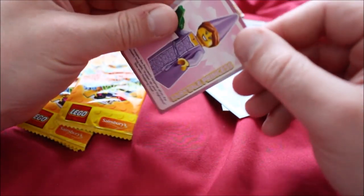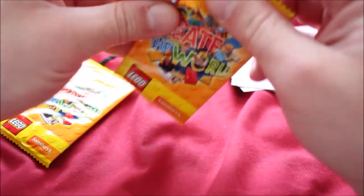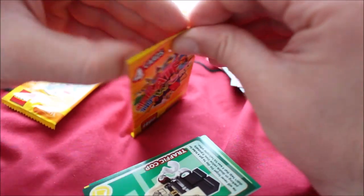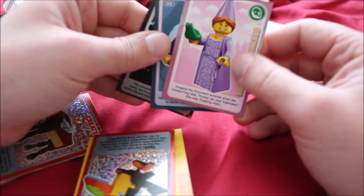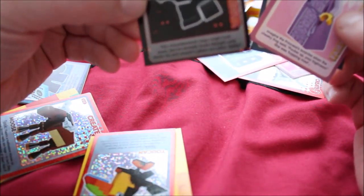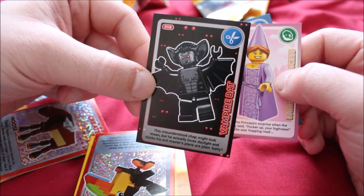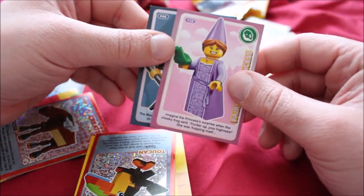Then we have the vampire bat, the mountain climber, and the fairy tale princess. I'm going to do a jump cut while I open all these packs up, since we're already at the seven-minute mark. And we're back. The vampire bat's story: "This misunderstood chap might look mean, but he actually loves daylight and thinks his evil master's plans are going batty." Ready to beat stereotypes, I suppose.